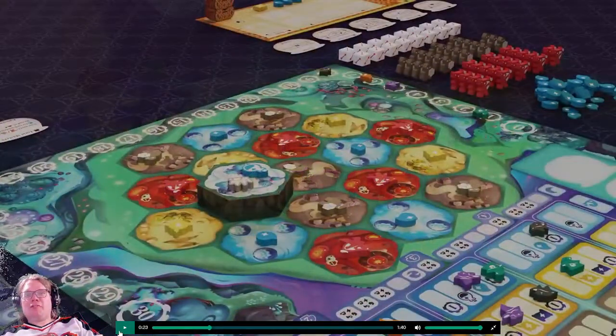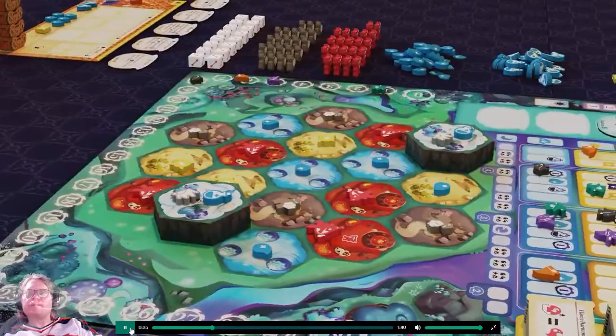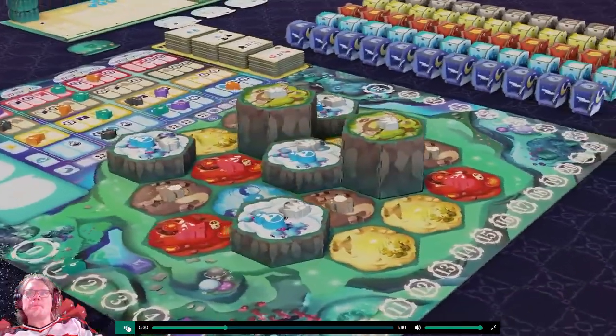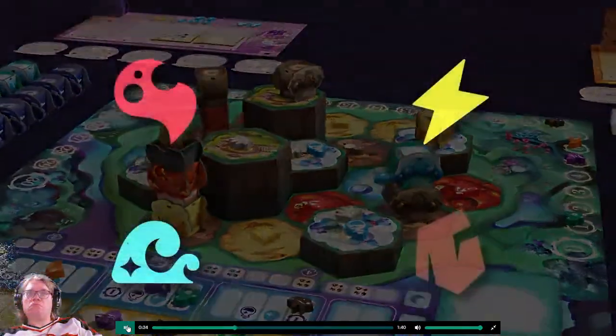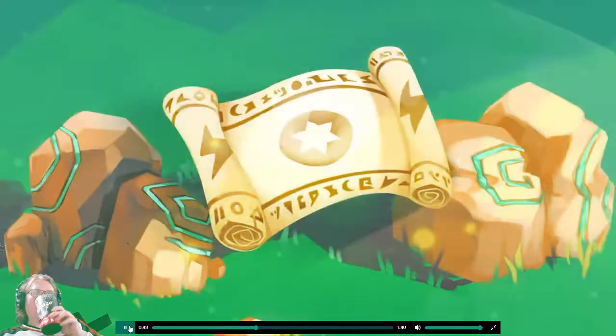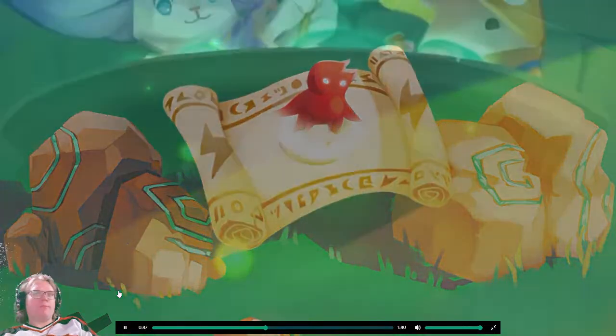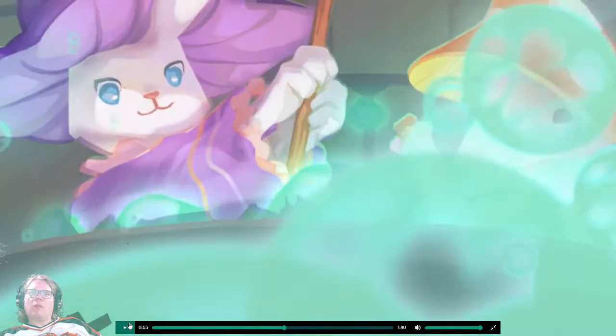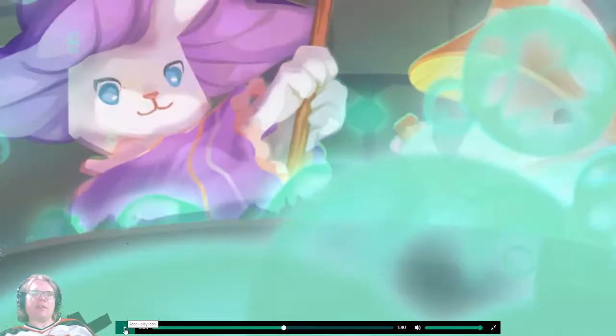Now we're getting somewhere — I can see the raised board, custom wooden meeples, and screen-printed components. It's an American-style strategic game for 1 to 4 players. You can build your own map with different landscape tiles, grow goo to collect flame, thunder, water, or rock elements, visit ruins to collect spell scrolls, form spell chains, and drink potions. That last section kind of lost me — they mixed talking about in-game mechanics with components, and it wasn't very clear.